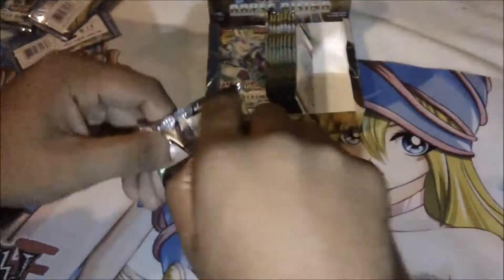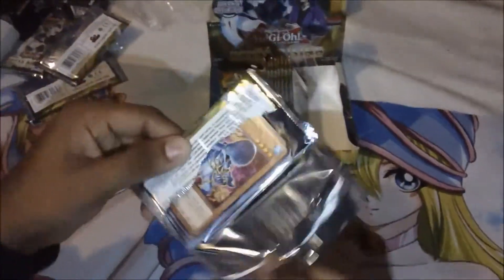Alright, next pack. Makash, remember to tap the screen to focus. Got a rare Snowdust Giant, just a rare here too. We're just getting a lot of rares — we got one super so far. Four packs in: four rares and one super.